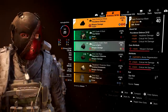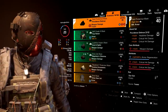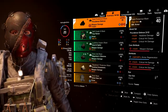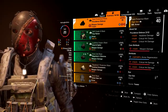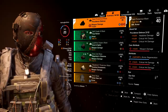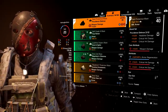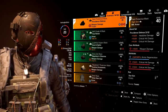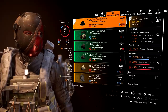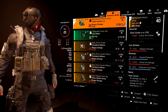Let's get into the build itself. We are running a three-piece Providence: 10% headshot damage, 10% critical hit chance, 15% critical hit damage. Because we're running three pieces, we have the core attribute of weapon damage — this can be improved. We have armor regeneration and critical hit damage at 10.2%, plus a mod of critical hit damage at 10.5%, so a lot of critical hit damage on this piece.